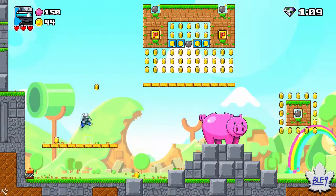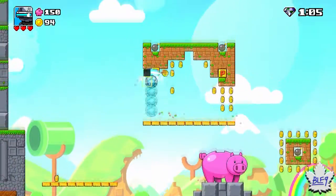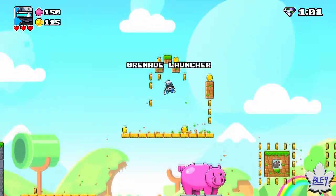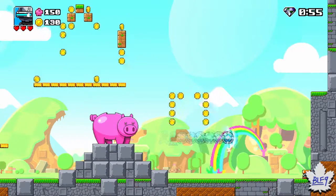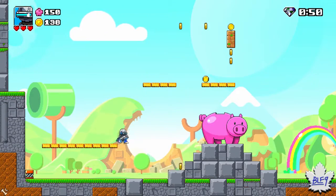So basically there's an amount of coins you need to pick up for the piggy bank. One of the gems is to bank all your coins at once. The other gem is to beat the diamond time — you can see in the top right corner there, the timer ticking down. As long as you beat that, you'll get the timer gem, and then not losing any lives is the third gem.